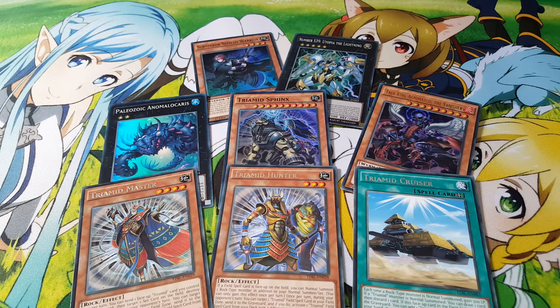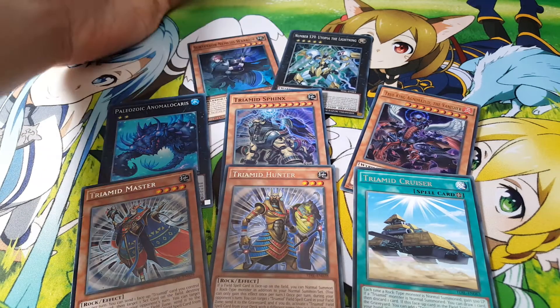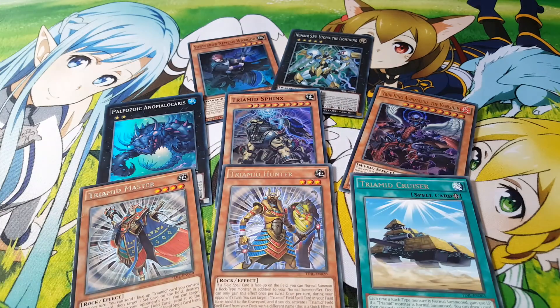Performer Power Inflator, Tapia, Revolving Switchyard, and Fright Fright Sanctuary. I hope you guys enjoyed that — I definitely got my money's worth out of this because I got my Utopia the Lightning, which is really awesome, and I got the Subterror Nemesis Warrior, plus a few decent cards.